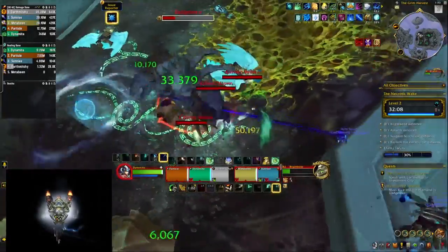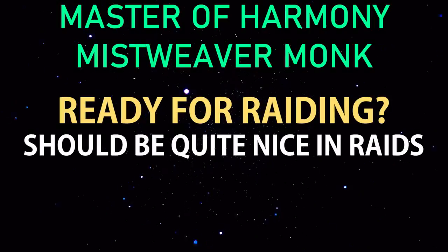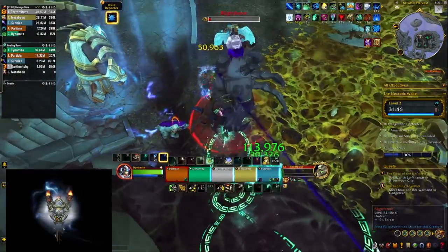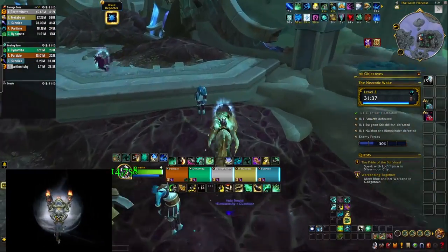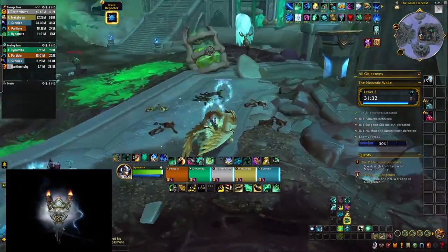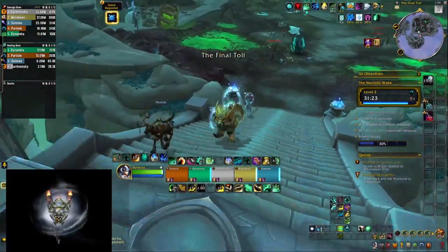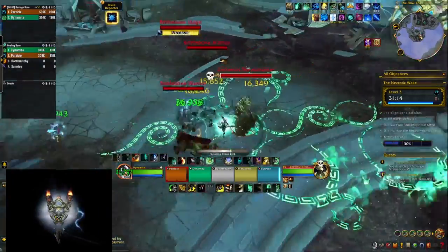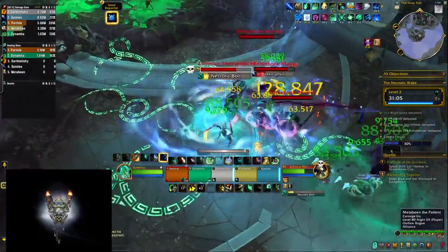That said, Master of Harmony should feel pretty nice in raid. You generate more Vitality from healing than from damage, and in raid all you do is heal, so Thunder Focus Tea attacks become powerful small cooldowns. The damage talents lean toward single-target as well, reinforcing the raid conclusion. Master of Harmony is going to shine in raids — it's still viable in Mythic Plus, but why play it when Conduit of the Celestials feels much more powerful in dungeons? Tuning and changes before release could be a big factor in how this all turns out.